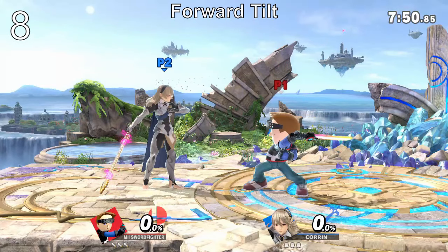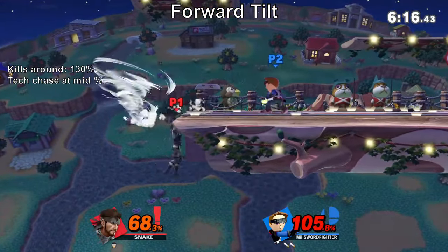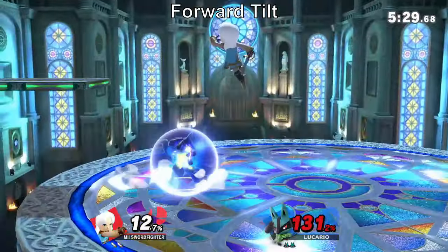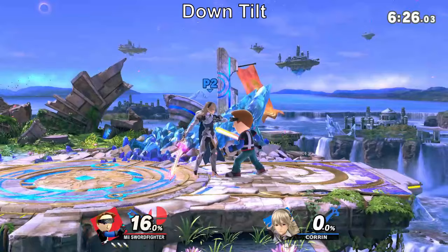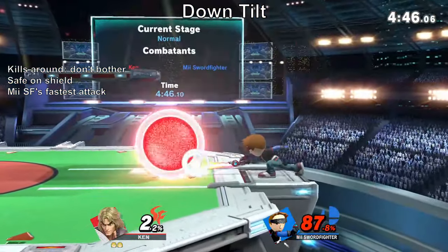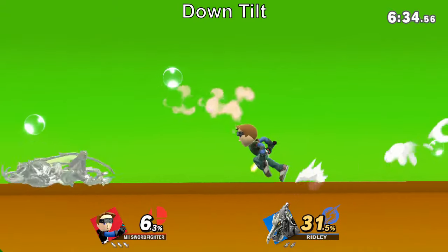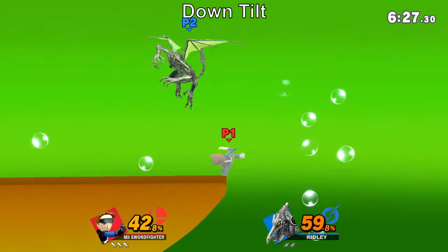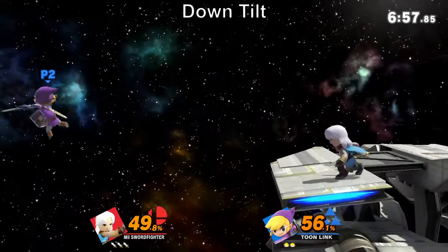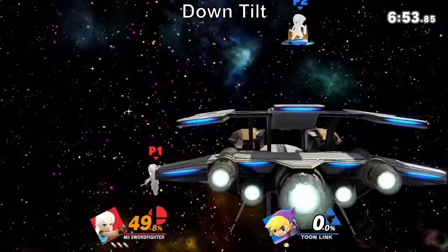Forward tilt's usefulness is rather limited. It's not safe on shield, nor can it start or extend combos. It's mainly used to force tech situations at mid percent and to launch at a low angle for an edge guard. Down tilt is a great move. It is fast, has decent range, and is safe on shield, which lets you pressure shield to force a reaction for you to punish. Thanks to its low knockback, landing it will allow you to combo until high percent. Down tilt is the single fastest tool at your disposal, so you will have to master it to safely put your opponent at disadvantage and exert pressure.